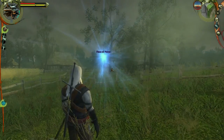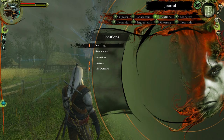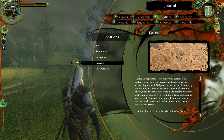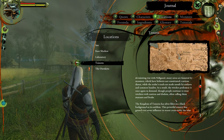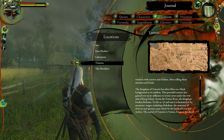There's something to do with a medallion. Let's read the Golis area locations maybe. So the inn in the outskirts was established to cater to the needs of travelers and merchants headed to Vizima. Temeria's population is not exclusively human — it also includes dwarves, elves, gnomes and dryads. After the devastating war with Nilfgaard, many areas are haunted by monsters. Vizima is, I'm pretty sure, the capital of Temeria.